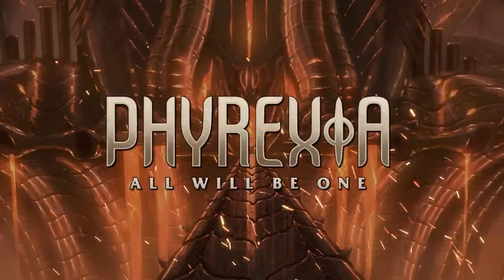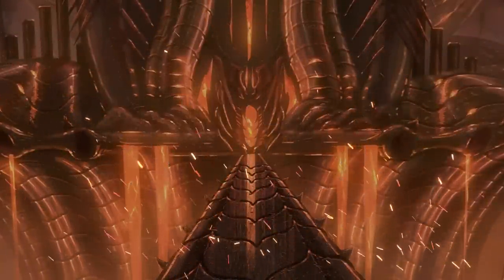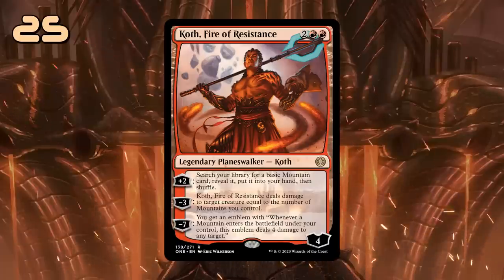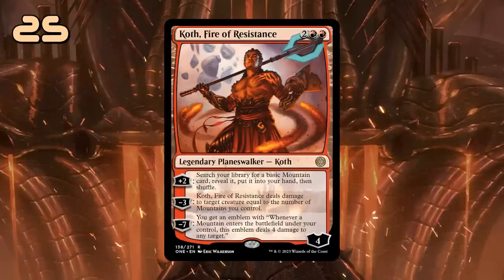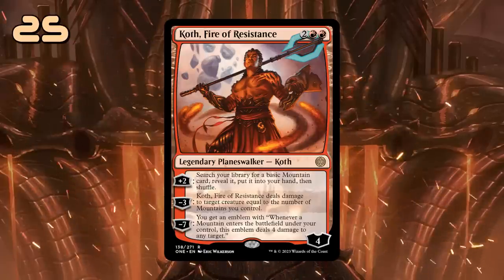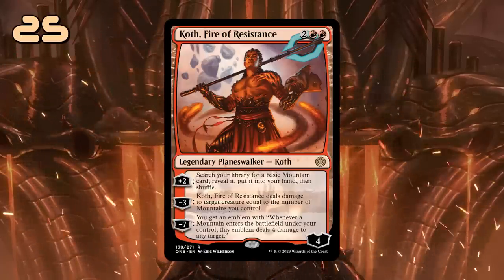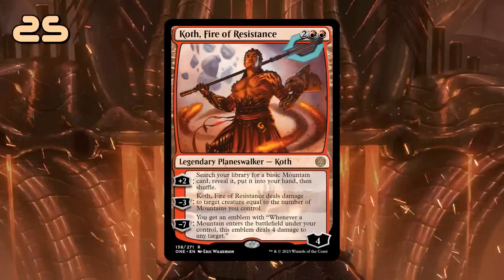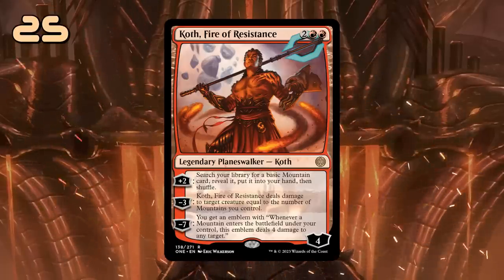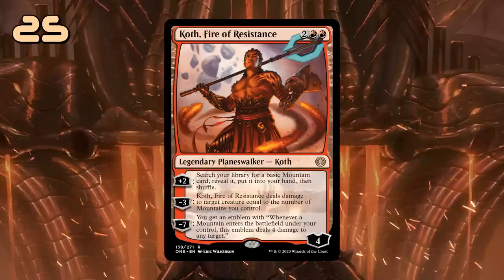Hello and welcome to my top 25 cards from Phyrexia: All Will Be One for Standard. Starting with Koth, Fire of Resistance. The new 4-mana Planeswalker wants to be played in a mono-red deck, and the more controlling the better, as a deck with a high curve will be able to make good use of the extra lands we search up with the plus 2 ability. The minus 3 is scalable removal, while the minus 7 emblem, which we can get to pretty quickly, can also be game-winning.